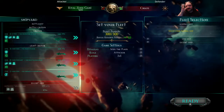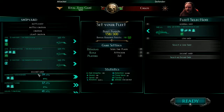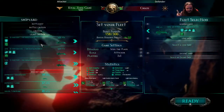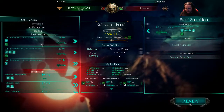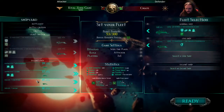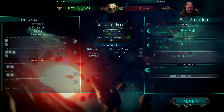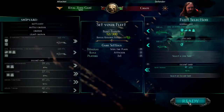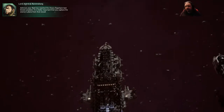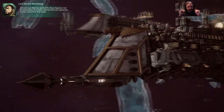We're taking you. We will take the firestorm — I like it, it's a nice little ship. That should be about it. Admiral, your fleet has reached the Chaos flagship's last known position. Here we go.